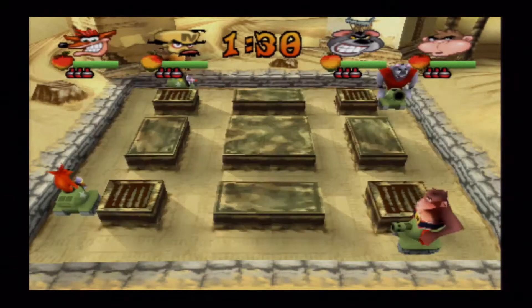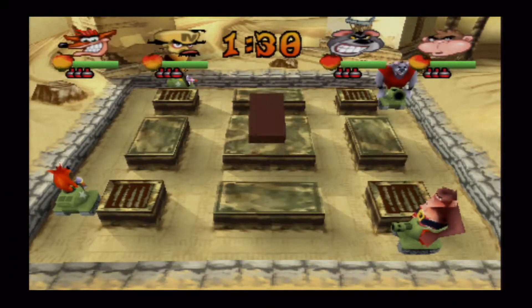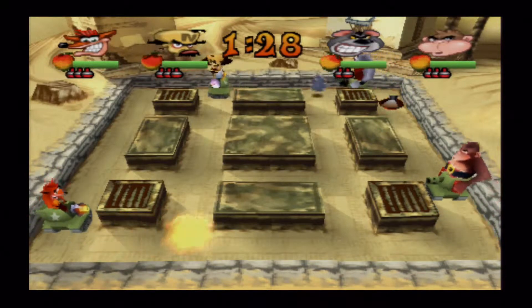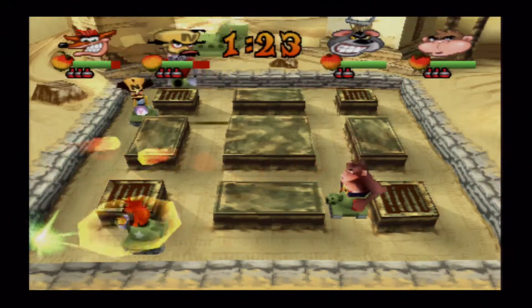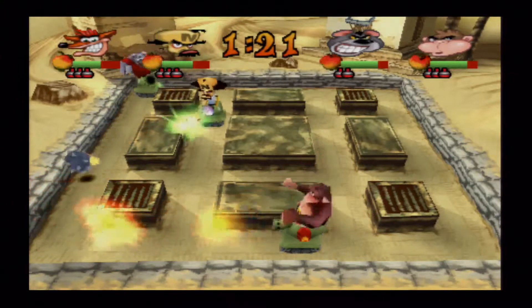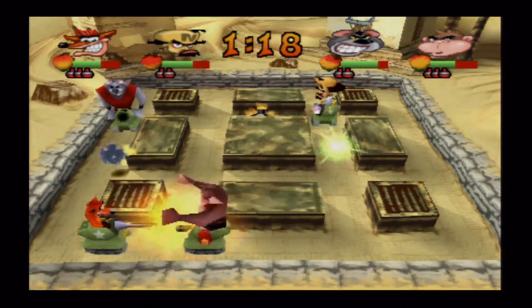Welcome back to Crash Bash Part 8. This is the first tank level, and it's quite easy. To shoot your cannonball from your tank, you press the square button.